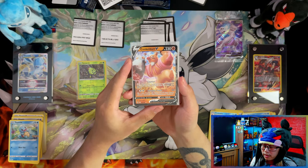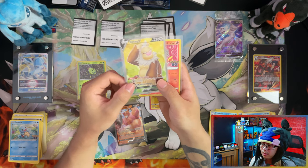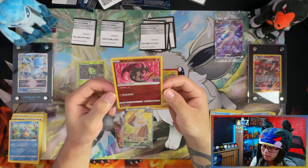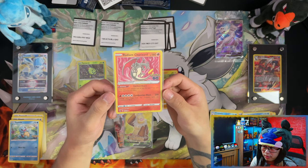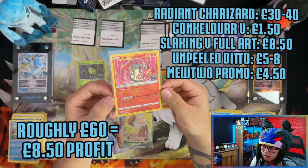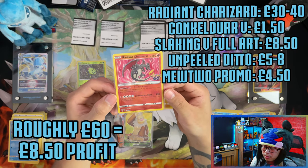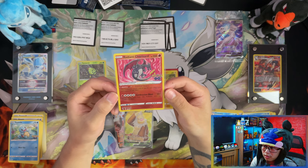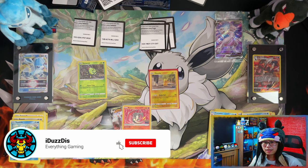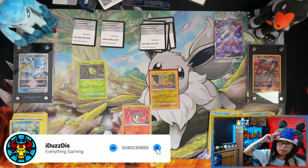Ten booster packs, three hits: Conkeldurr V, a full-art Slaking V, and — probably the main thing driving any profit — the Radiant Charizard. That is the profit or loss result of a Pokemon Go Elite Trainer Box — you'll see the final number on screen now. If you enjoyed the video, please like, subscribe, and turn notifications on for more. See you in the next one!